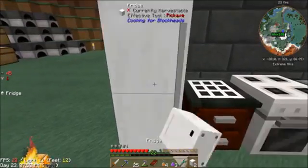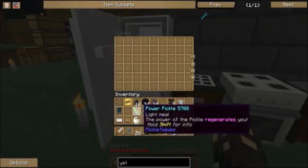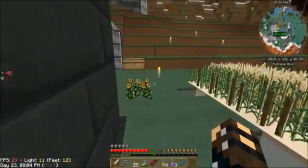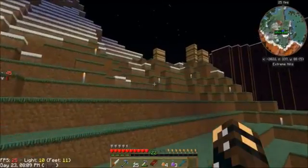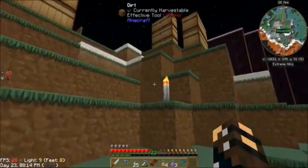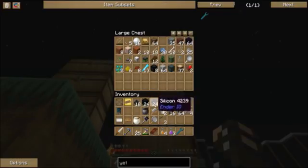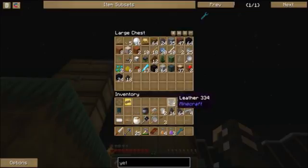And who's Daisy? She's some girl from the Mario series. Oh, it gave me a bunch of charcoal that I could put in the furnace or in the Stirling generator to get more power.